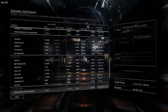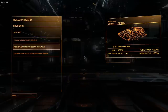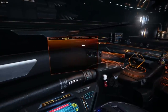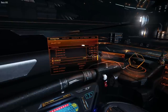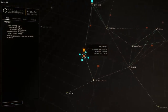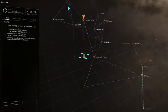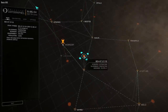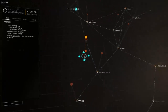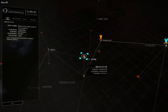4,000 credit profit! Almost 30 grand, which is amazing. Let me check the galaxy map to double check - from Mordor, yeah, I think I can get to Word in one jump, even if I can't. Either way, I will see you all at my next destination, which will most likely be Word.